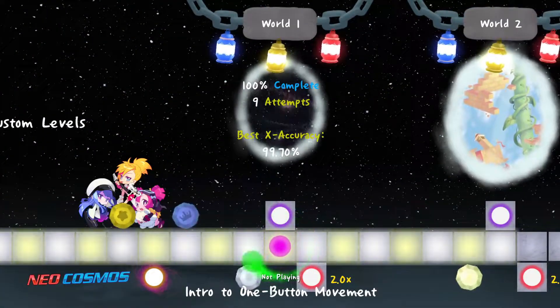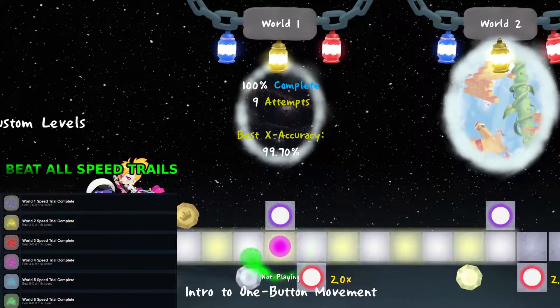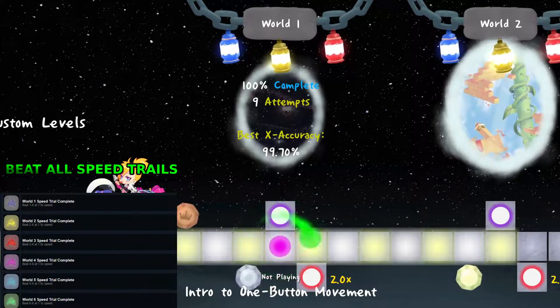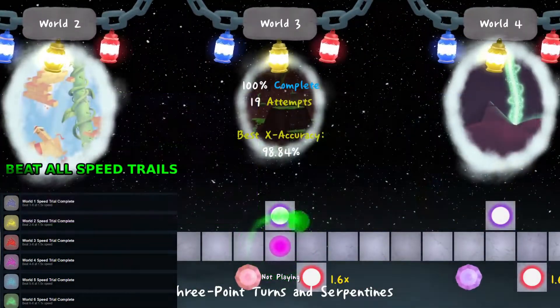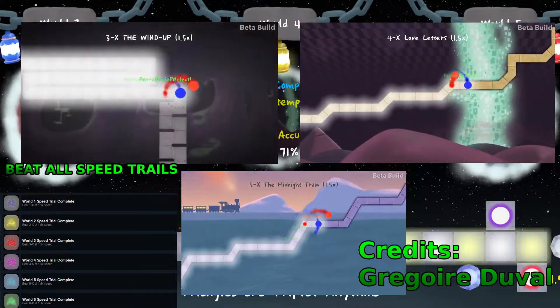The hard part comes in when you have to do speed trials, because you get achievements for speed trialing them. For speed trials, the best method I can suggest is to really memorize the charts. Maybe not for the first two — the first two should be quite easy to speed trial, and maybe the third one as well. But for the third, fourth, fifth kind of charts, you're really going to want to memorize them.